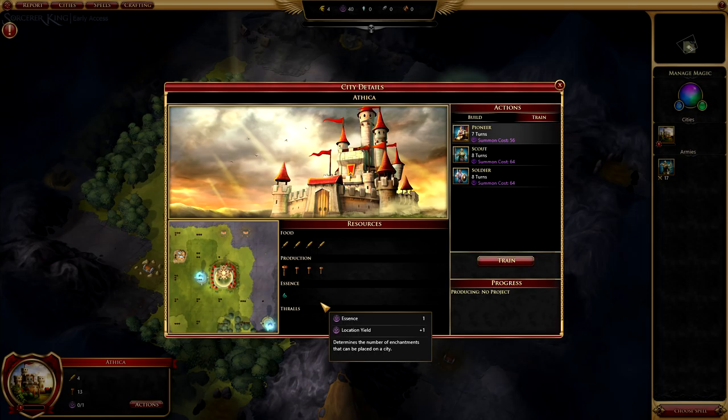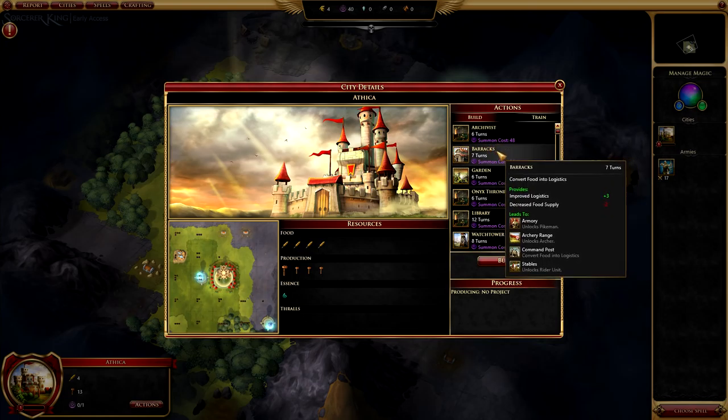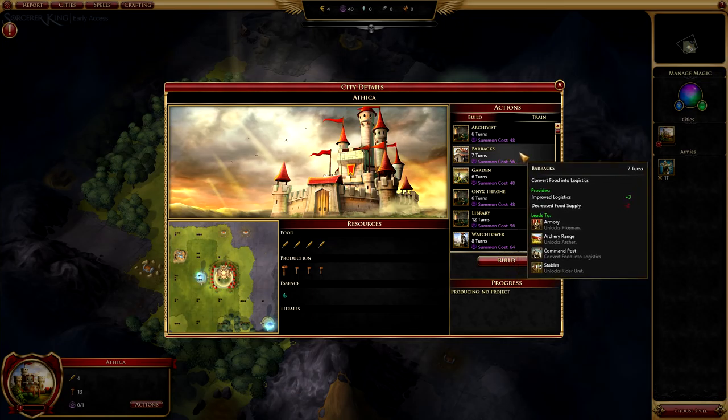On the right-hand side, we show what we can do. We can build some upgrades — we'll choose the barracks just as an example. It says it converts food into logistics. It provides improved logistics plus three, but it decreases our food supply by two. So basically we sacrifice food for logistics, which is useful for army building. Those buildings that unlock after the barracks include armory, archery range, etc. We'll go ahead and put the barracks in the queue.